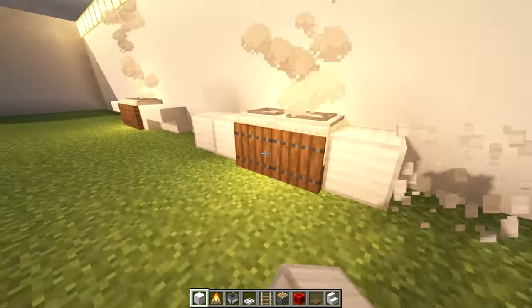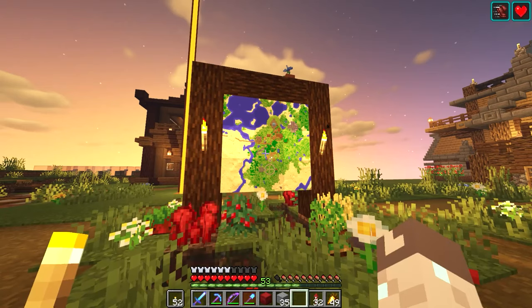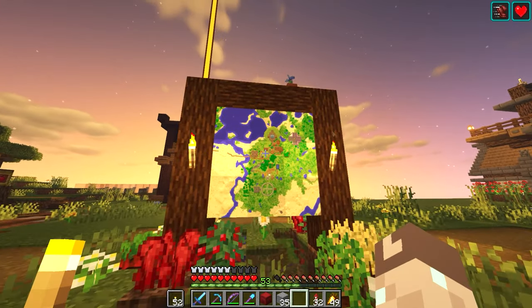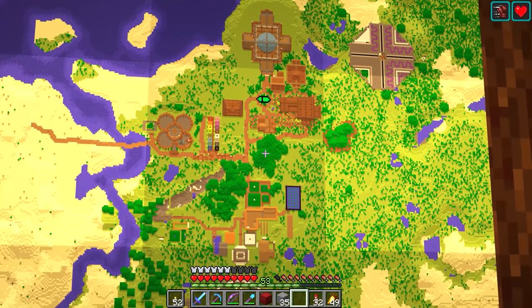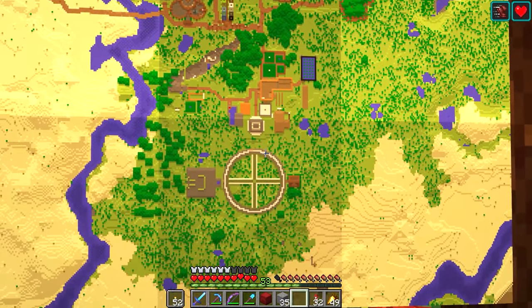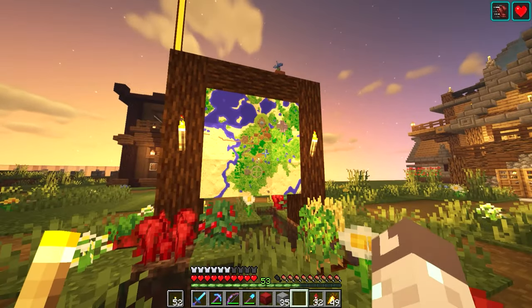Number four: map wall. If you have a big survival world that you've made a lot of progress in — for example, this world I used to play a lot back in 2020 — you'll see that I have a lot of buildings in this area. Place a map wall kind of off in the center of all your builds. An ideal location would be something like a town square. It's just kind of cool to see all your builds start to progress in a top-down view.